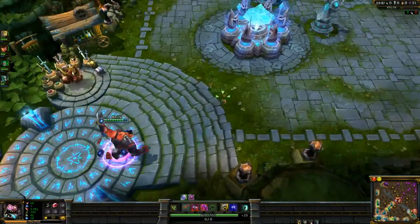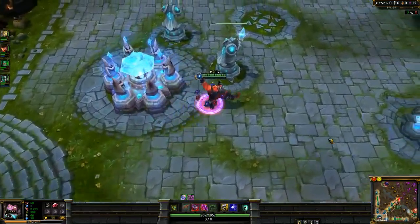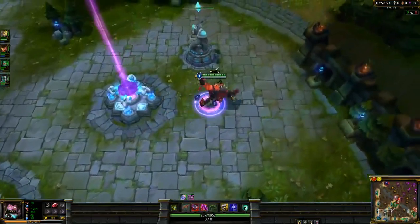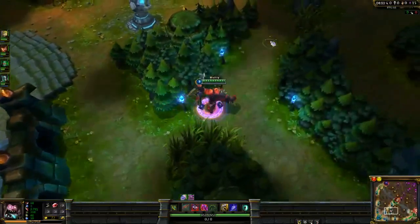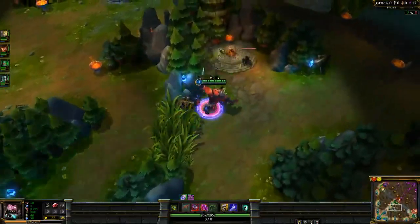With Mundo, I don't like to get Wriggles, because his clear time is already super fast, so you don't need anything to increase it. I like to get the Heart of Gold first, because gold per 5 item early is always really nice, and Mundo benefits greatly from health. That's pretty much the first item you want to get - your Heart of Gold. You can get boots first or something like that, but Heart of Gold is really my preference.